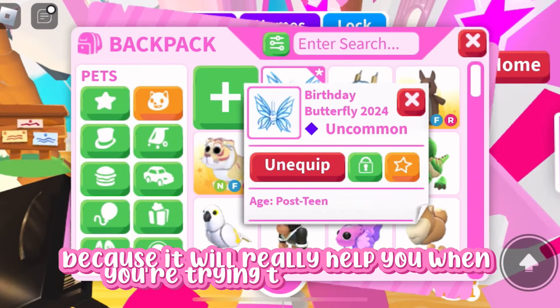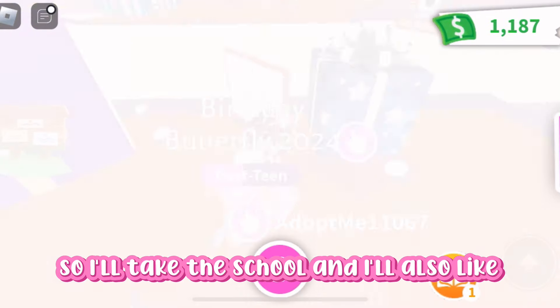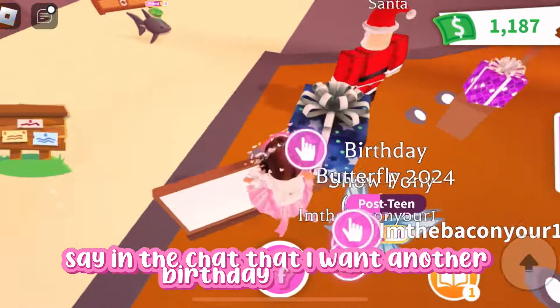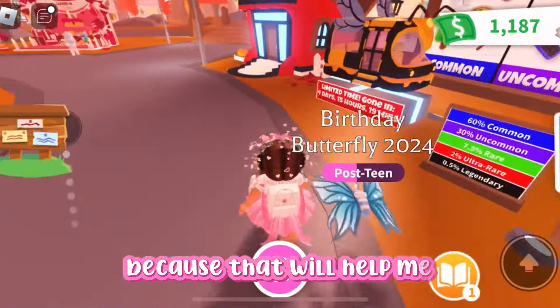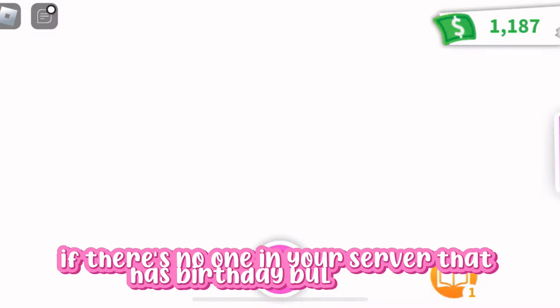Make sure you always have your birthday butterfly out because it will really help you when you're trying to make it mega. Now I'm going to take the school task, and I'll also say in the chat that I want another birthday butterfly because that will help me. Make sure you save up bucks if there's no one in your server that has birthday butterflies.